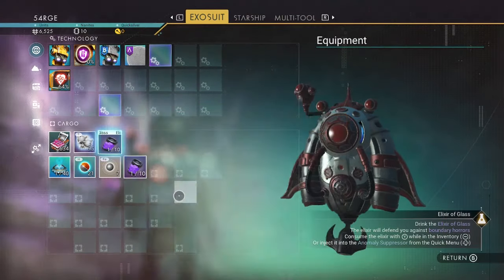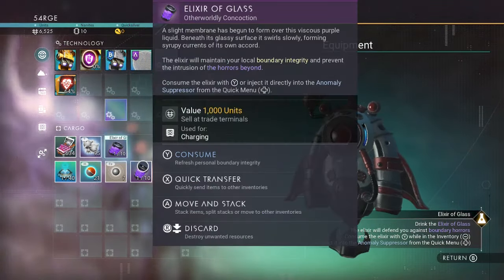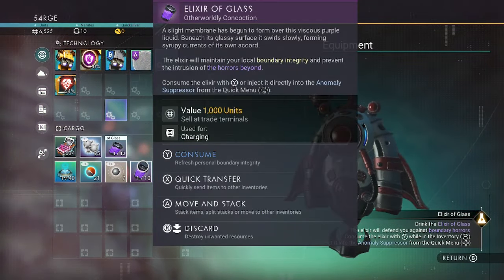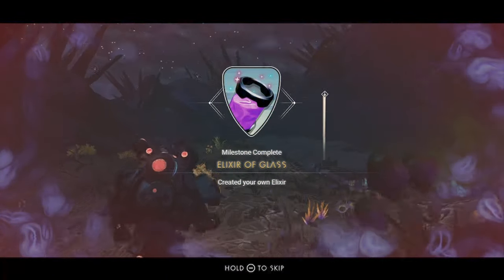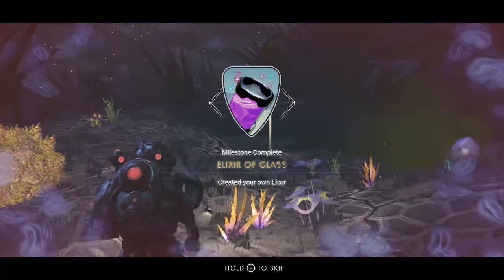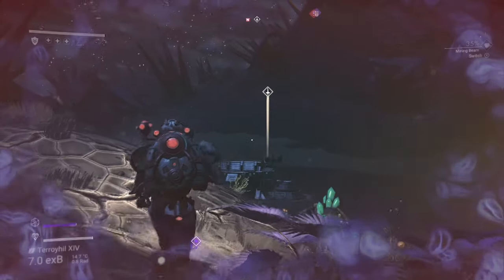Elixir of glass. Craft the elixir of glass that you just learned from the expedition reward, then drink the elixir and tick off another objective. You'll actually fall back on this elixir a lot through this expedition as it keeps your boundary limit high.